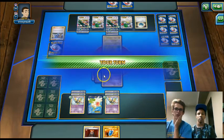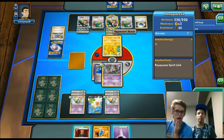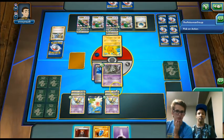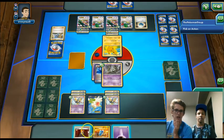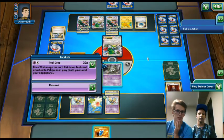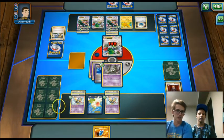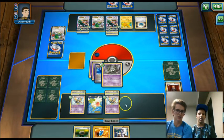We top-deck an Energy. We have seven tools in play so we're doing 140 — not enough to knock out the Mega Rayquaza, but we could knock out a Shaman. That feels like our go-to play — just try to be as aggressive as possible. Getting three EX knockouts will be pretty easy. We go for that, and we get a Sycamore and a Float Stone off our prizes.